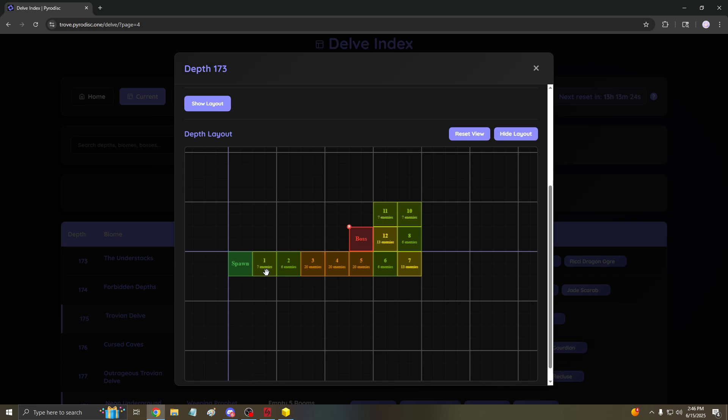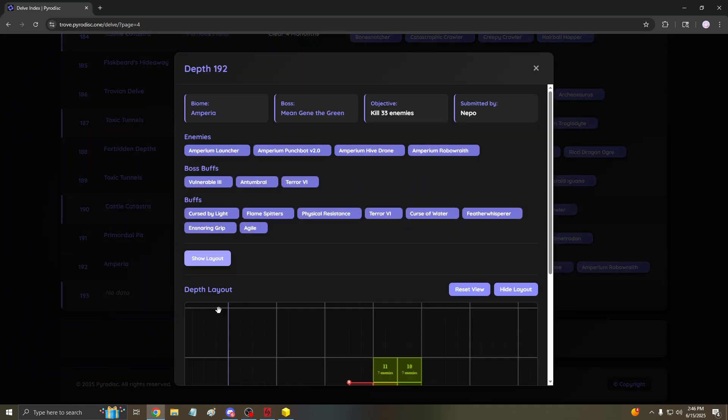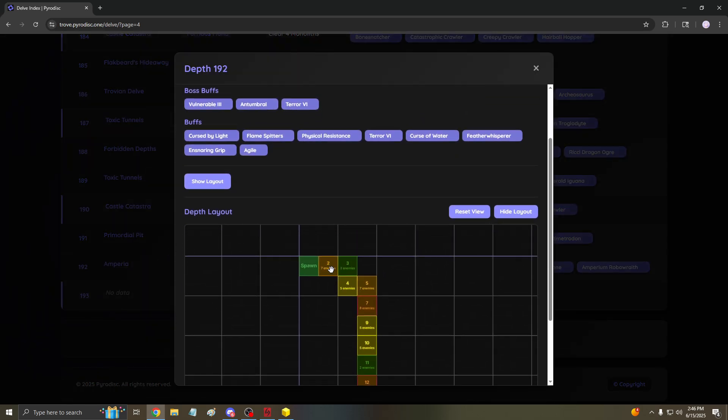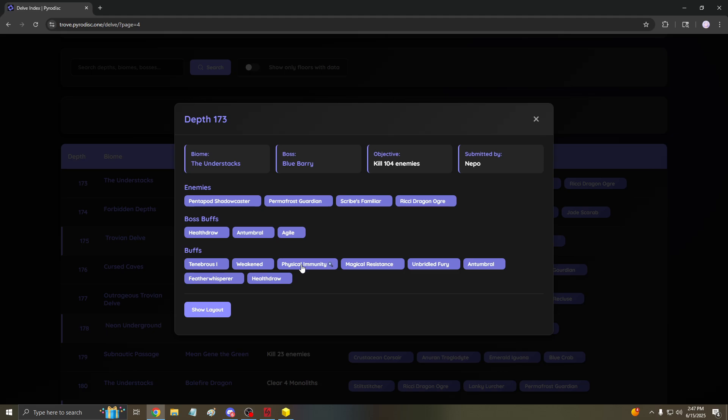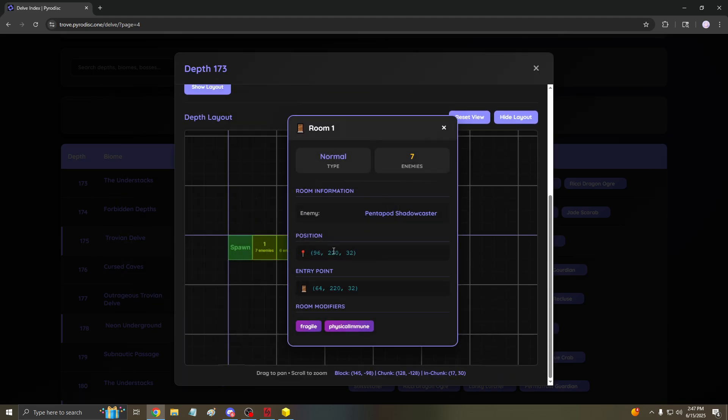It tells you the room number and the enemies. Sometimes it'll start you at room 2 — for example, Imperium starts at room 2 because when you spawn, room 1 has an area on top and room 2 is just below it. If you want to see who has physical immunity, just go to Show Layout and click through each room. It tells you the exact position, the entry points, and the room modifiers. So this is the one that has physical immune and shows you the enemy inside. If you played a physical damage character, this is the one you can avoid.